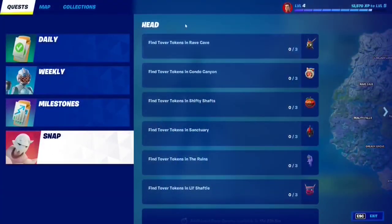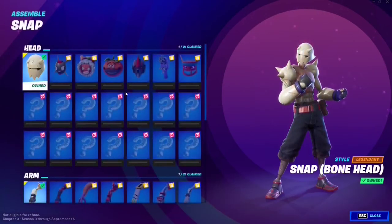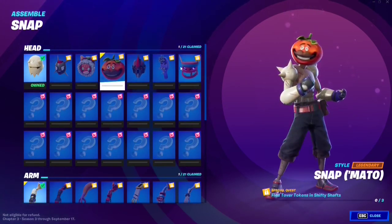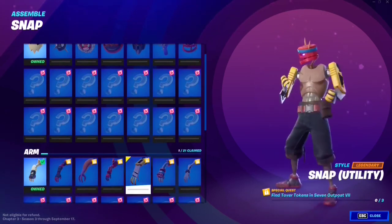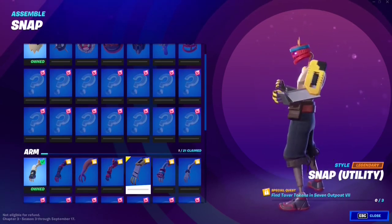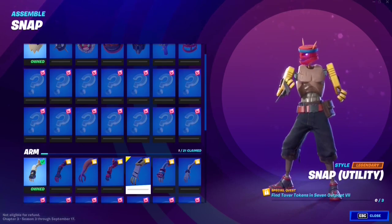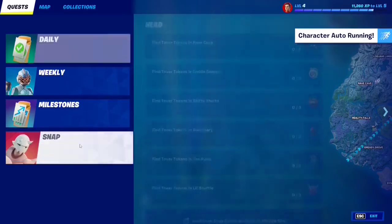This banner will show up and you will have all of these quests. Each quest is going to give you a certain customization, and every single one of them is about finding Tovar tokens. For each quest, you're going to have to find three Tovar tokens in a certain location. All the Tovar tokens will be organized with timestamps, so just follow the timestamps and go to whichever one you want to unlock. Eventually you'll be able to make a very dope looking skin — here are all the Tovar token locations in Fortnite Chapter 3 Season 3.